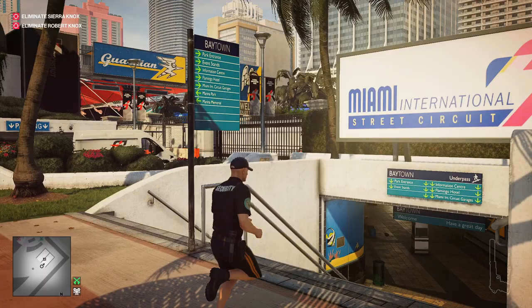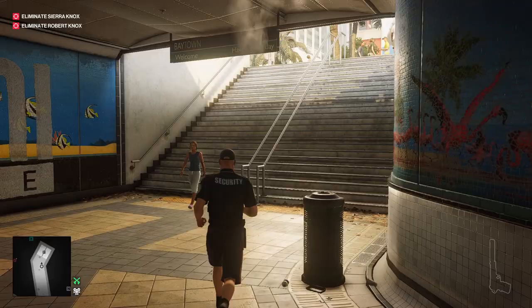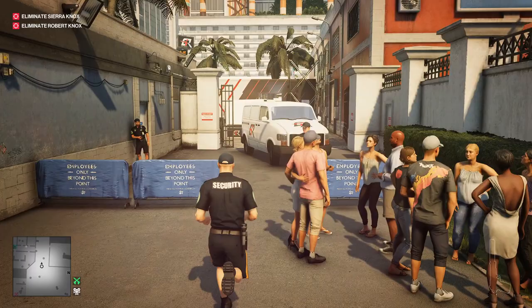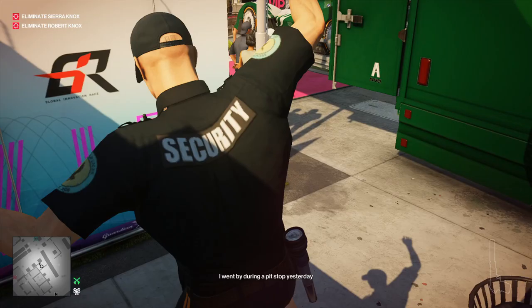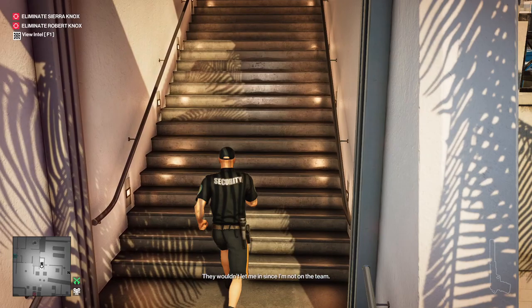I'm still trying to figure out if the bridge might be faster, but I'm not sure of an easy route to getting up at without adding more time and distance. Regardless, this path doesn't have any enforcers except for one, but they are pretty trivial to get past. We run over to the security area and keep to the left of this green trailer to hop the fence, which gets us into the VIP area. We sneak past the only enforcer we have to worry about and get up the stairs into the VIP area.